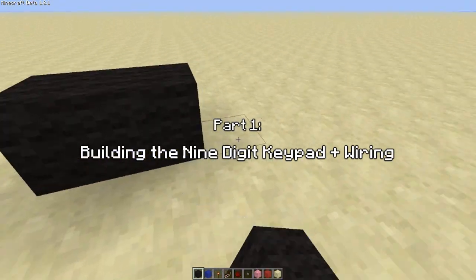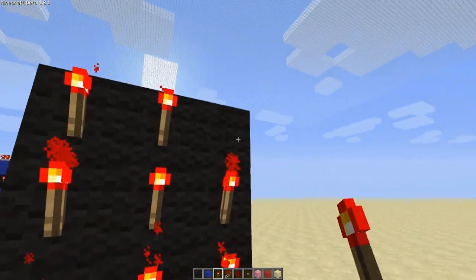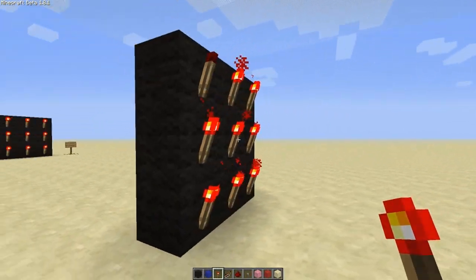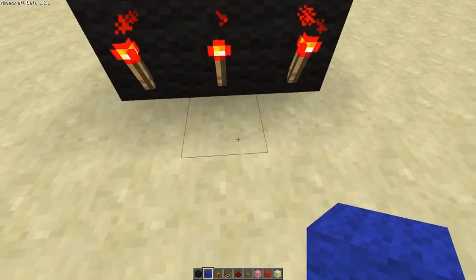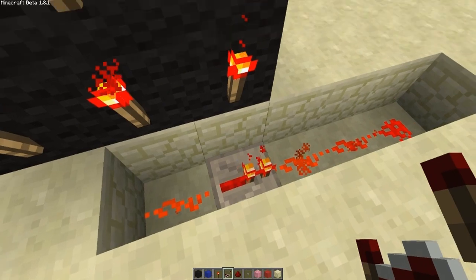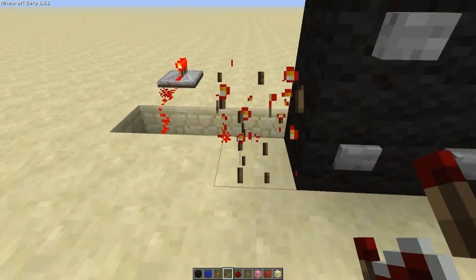So the first thing we've got to do is our keypad, which is three by three with buttons on like that, and then obviously come around the back and you're just going to put a torch on each block like that — so it's not brain science. Once you've done that you've isolated each torch to a button, and then you've got to isolate that further and run it into the decoder. We'll start with the bottom line, starting in the middle — dig down five, five long redstone dust, repeater, dust out there, and then repeat it like that. This repeater is here just to stop it cross-talking with that torch, so now if we press eight we've got our line completely independent and these don't affect it at all.